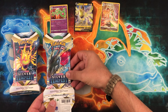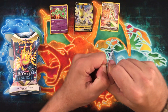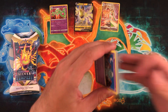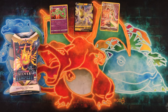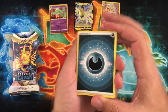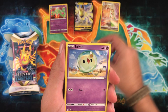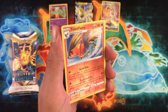Let me know which one you like better — the Regieleki or the Regidrago. I like Regidrago better, maybe just because I like Dragon-types a little bit more. I'm interested to see if they're going to do more Regis in this next generation. Everyone's anticipating a new Eeveelution, which I wouldn't be surprised to see. Since there's not a new one in the game, maybe we'll see it in DLC and then get the card for it — I'm not really sure how they do that behind the scenes at the Pokemon Company.